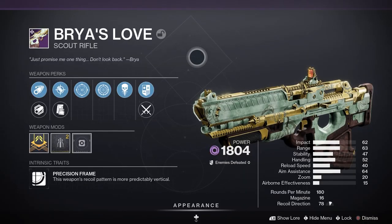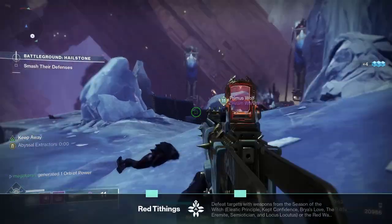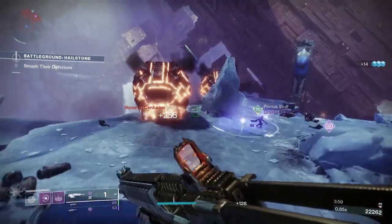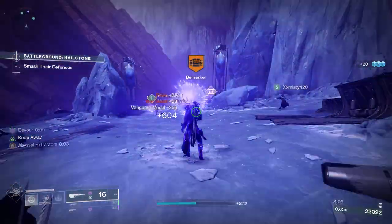Let's take a closer look at Briar's Love. It's a Legendary Energy Scout Rifle with a Precision Frame, meaning the weapon's recoil pattern is much more predictably vertical. Looking at the stats, we've got 62 for impact, 48 for range, 40 for stability, 47 for handling, 40 for reload speed, and 15 for airborne effectiveness. It's a 180 rounds per minute Scout Rifle with 16 in the magazine.